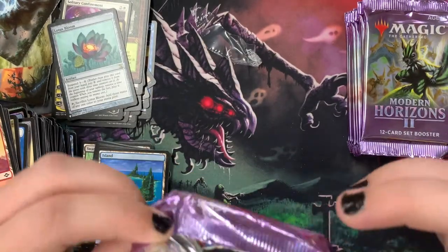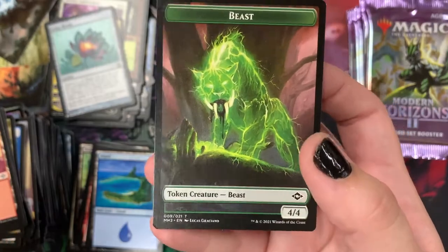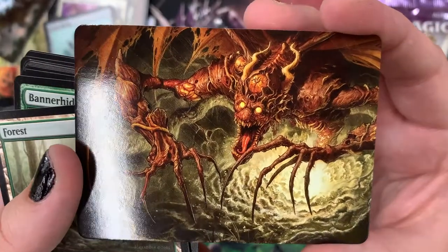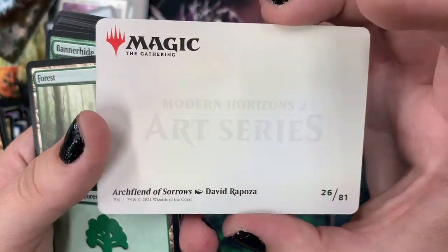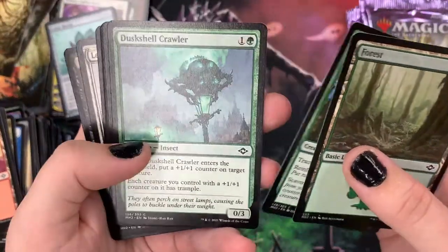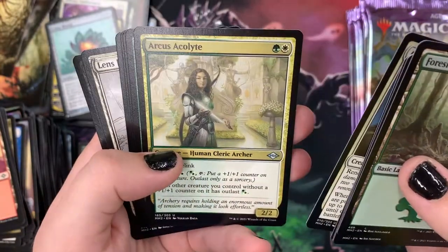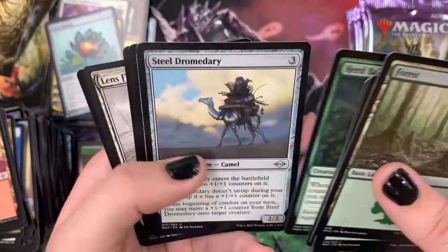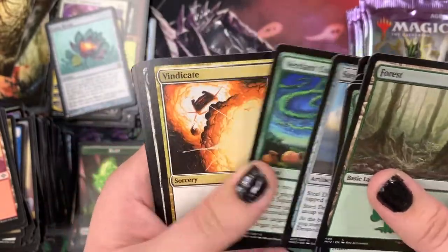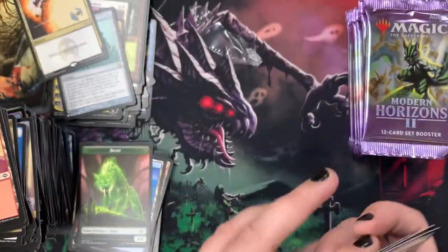We've got a Beast Token — what a cutie. Then we have our Art Card — oh my goodness me, I love it. It is Archfiend of Sorrows by David Raposa. Then a Forest, a Bannerhide Crush Rock, a Duskshell Crawler, Smell Fear, Constable of the Realm, Arcus Acolyte, a Herd Baloth who's super cute, Steel Dramadary, Verdant Command. Vindicate. We have a Sketch Card of Lens Flare. And a Foil Echoing Return — super creepy.